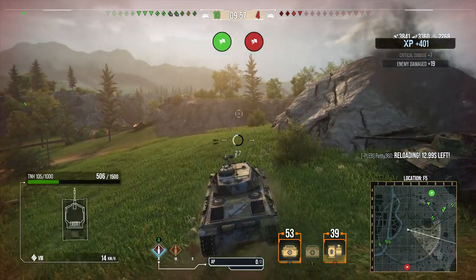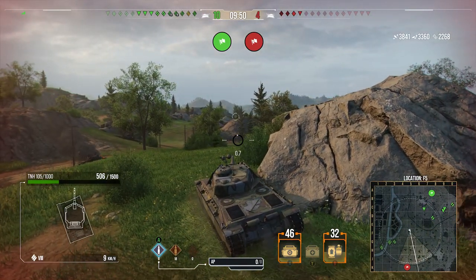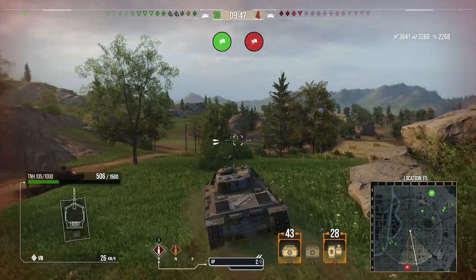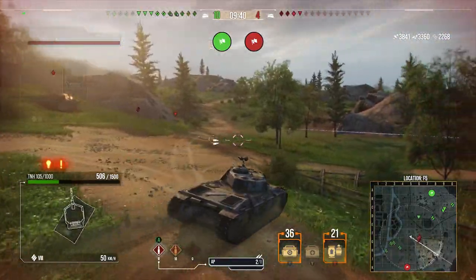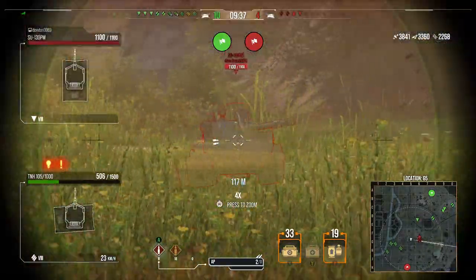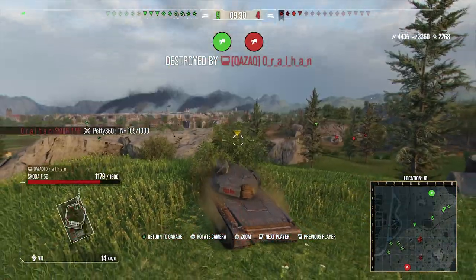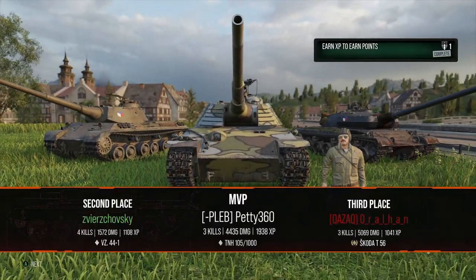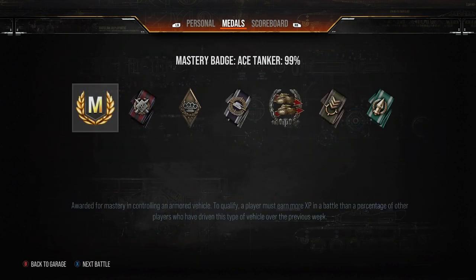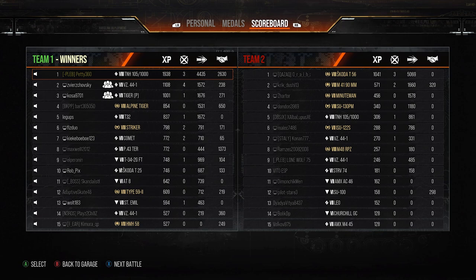The T56 tracks us and hits us again, pulling us down to within his clip range — we're not in healthy shape. But we know he's dropped his clip, I've just reloaded, so I make a move. They were last spotted on the nine line, but there's an M41 90, a Minuteman, and an SU-130 PM — I know I'm absolutely done. We get shut down by the T56, but it is what it is. We finish top on our team: three kills, 4.4k damage, 2.6k assistance, Ace Tanker, Confederate, 1938 base XP.